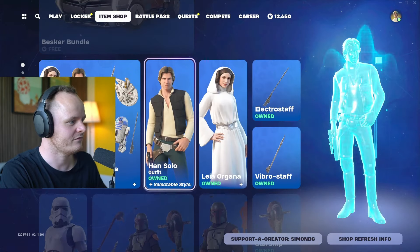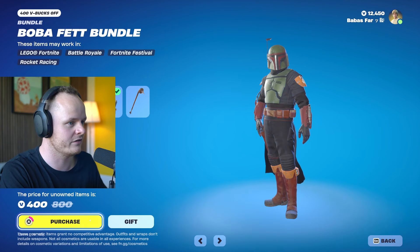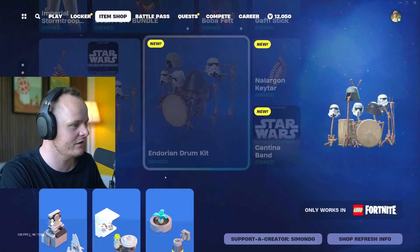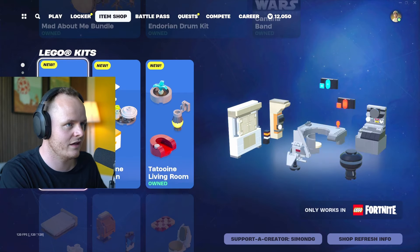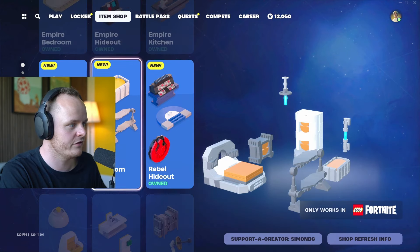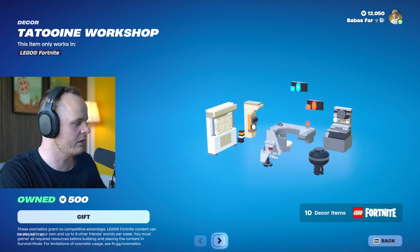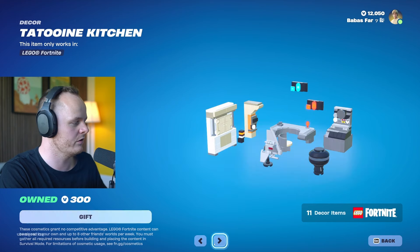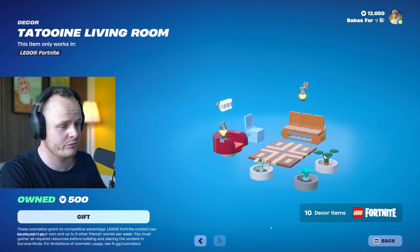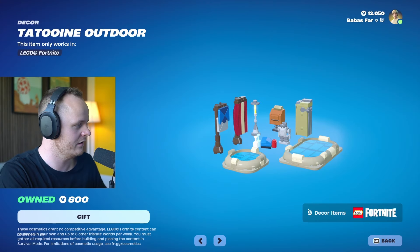This is also super cool — they just gifted me everything, including Boba Fett. I'll just buy this as well because I want all of it. There are new LEGO things too. There are LEGO kits — a Tatooine workshop, a Tatooine kitchen. Let me start from the beginning here. You can see how many things: 10 decor items for 500, and 11 decor items for 300, and another 10 decor items for 500.